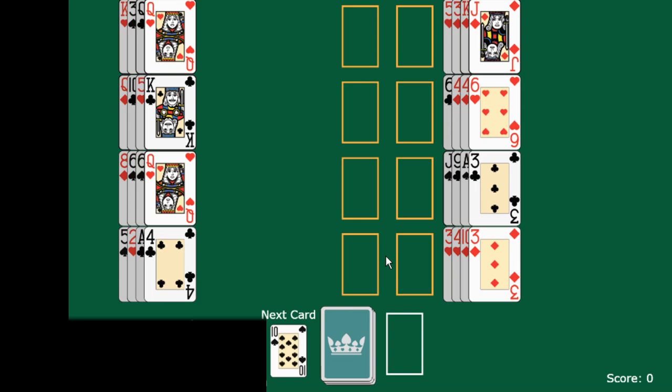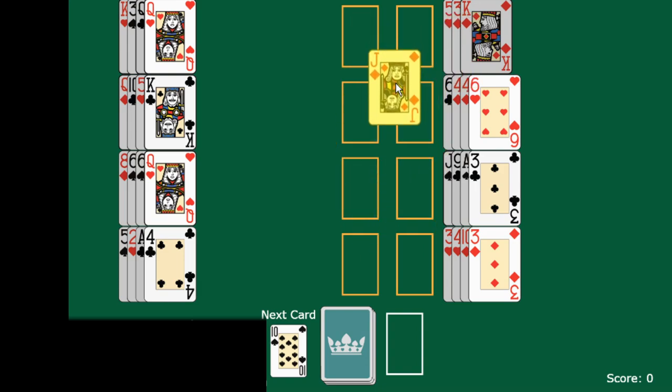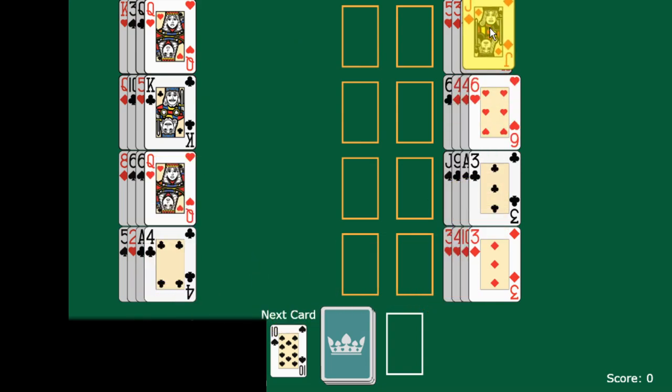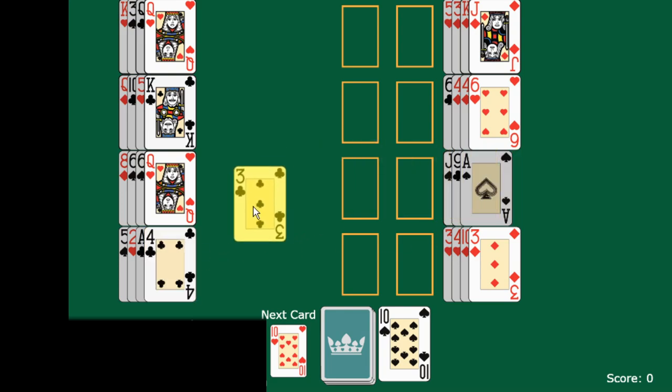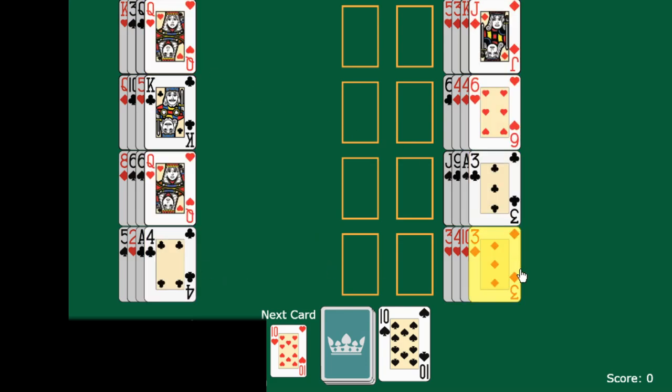Piles are built down, and so the top card in each of these eight foundation piles can be moved to either another pile or to the foundation pile. The piles on the side are built down by suit. This means you can move one card onto another provided that it is one rank lower and of the same suit. For example, this three of clubs is one rank lower than this four, and they are both the same suit.